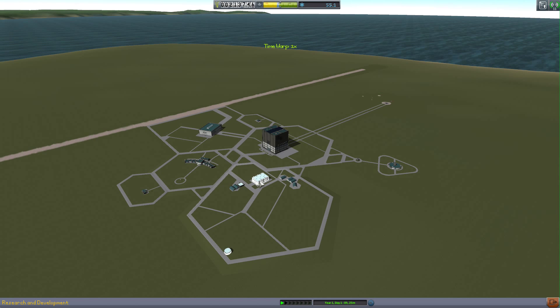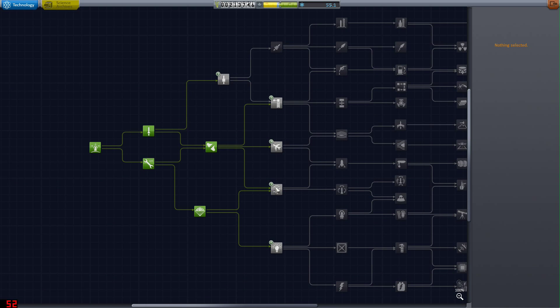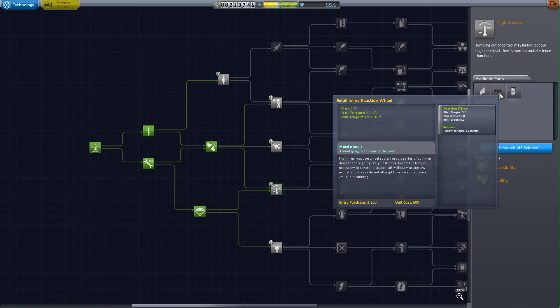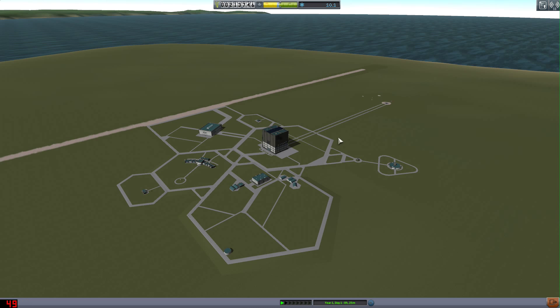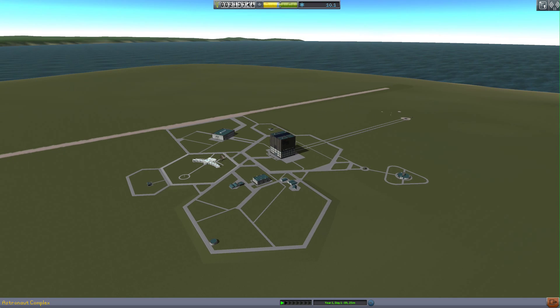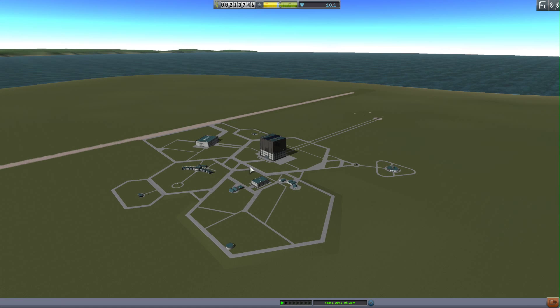Let's go to our research tree and see what we can unlock. Now I've got over 50 science, so we could potentially get Flight Control, which would be very handy. The inline reaction wheel is really good for steering your rocket — we're going to have to buy that one. Let's research that. And that is that — thank you for watching. Hopefully the next video we'll be escaping the atmosphere and going into outer space, trying to achieve an orbit. Thanks for watching, please leave a thumbs up and subscribe if you haven't already. Take care, bye bye.